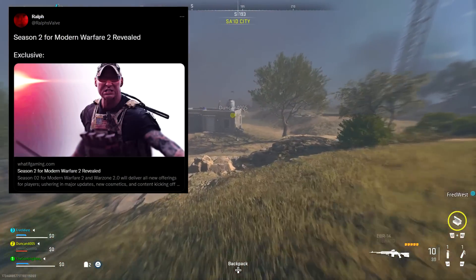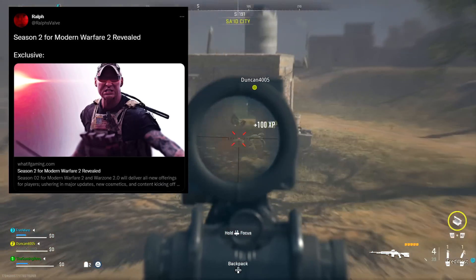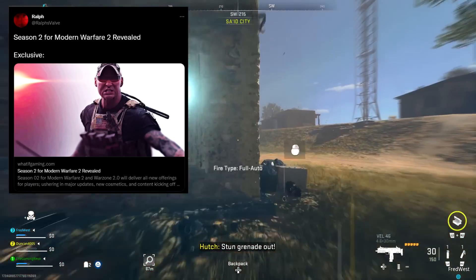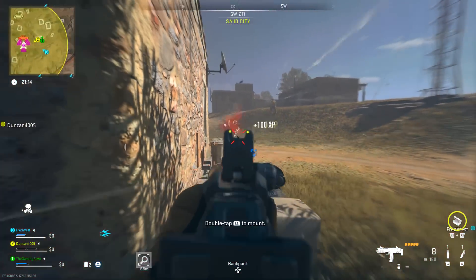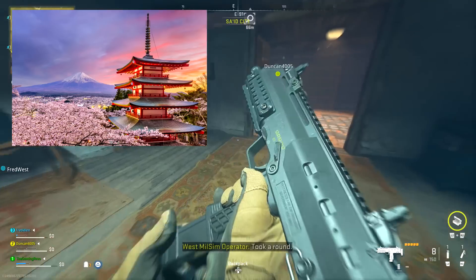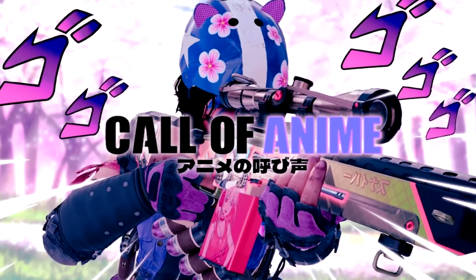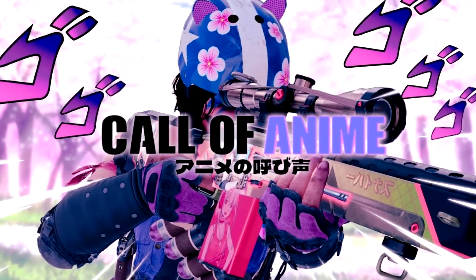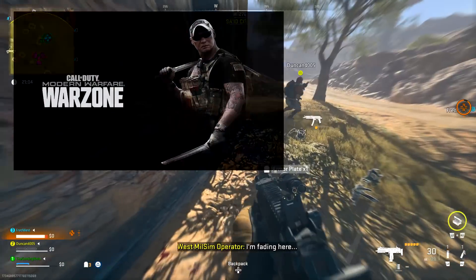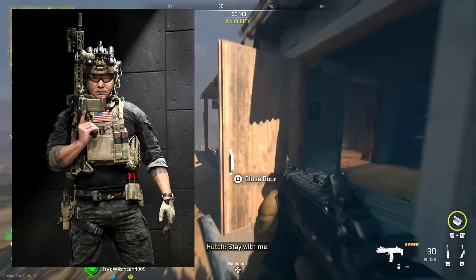As you know, there were some Season 2 leaks quite a while ago, so we already have a very good idea of what exactly is coming in this season. Season 2 is going to be Japanese-themed, so we're probably going to be getting a lot of anime bundles in the store and skins in the battle pass. The main operator for Season 2 looks like he is going to be Ronin, an operator that we saw in Modern Warfare 2019.